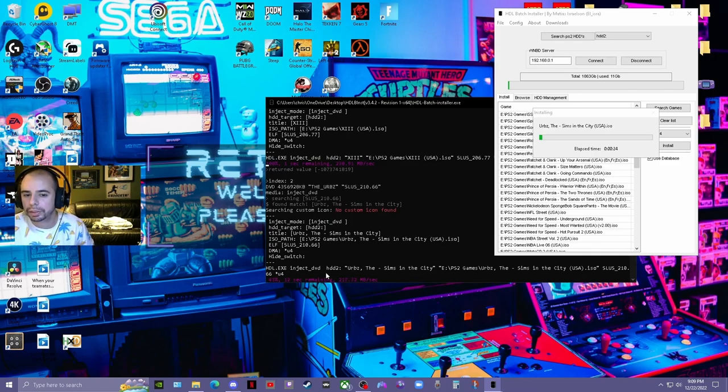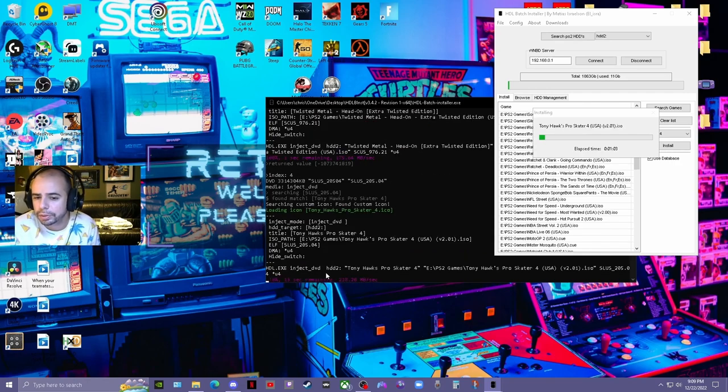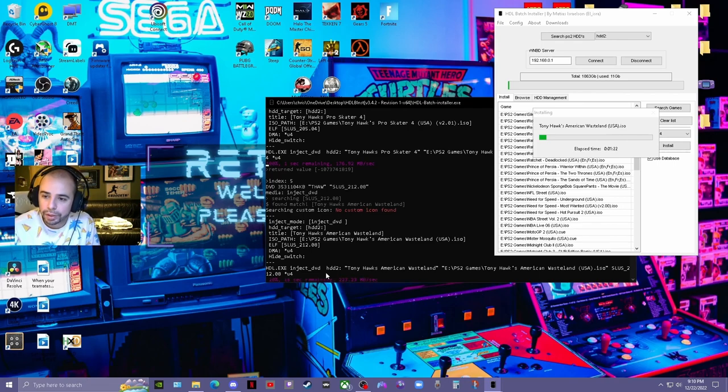I've had drives in the past that once they get to around 300 gigabytes the transfer rate starts bouncing all over the place — from 5 megabytes per second to 10 to 40 back to 200 — and the program almost stops responding. Word of advice: back up your games and have them live on your PC's hard drive. Invest in a big hard drive for your computer so your PS2 games are always there in case this drive ever corrupts.